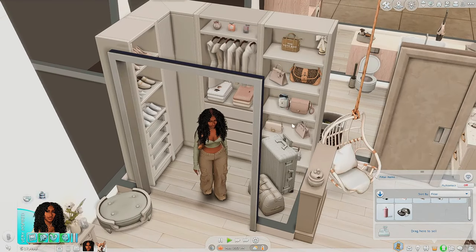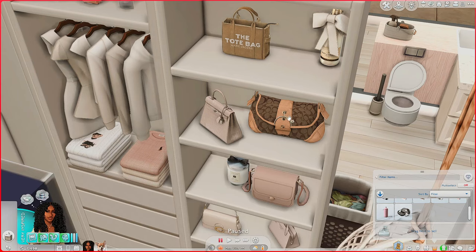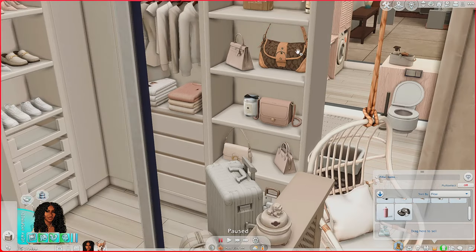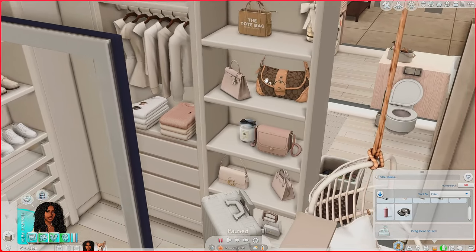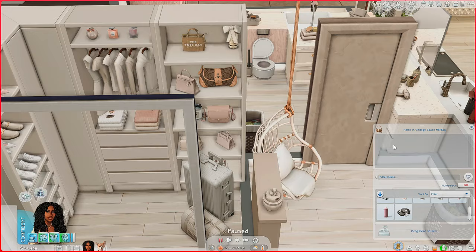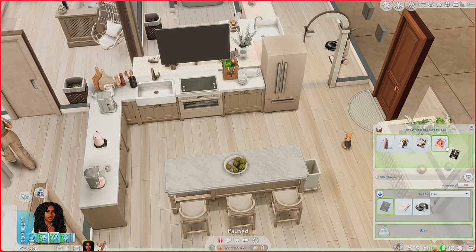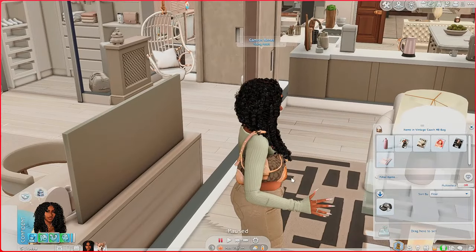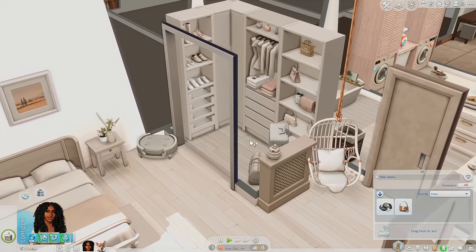Our next and final mod for this portion is the Functional Handbags by Coco Games. We have functional handbags now! We've got a leather Tabby bag, a vintage Coach handbag, and a Marc Jacobs tote bag — look how cute these bags are. They're also functional — you can open these bags and put things in them. We can add her water bottle and her magazines into the bag. To make it more realistic, you can have your sims actually wear the bag and bring it along in inventory.